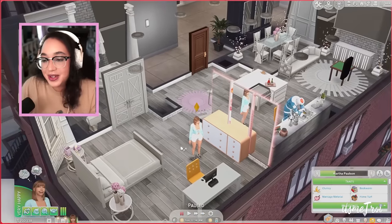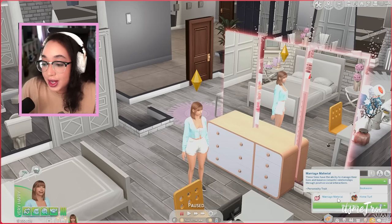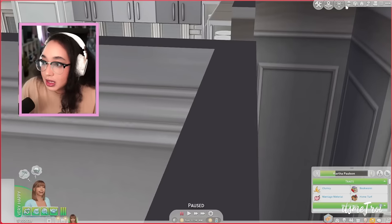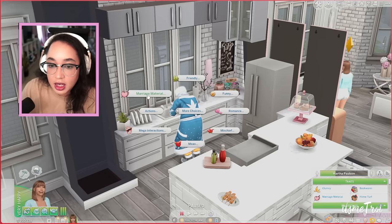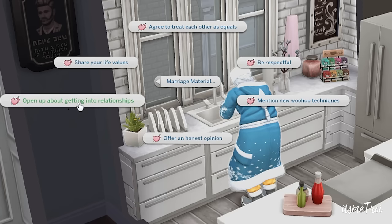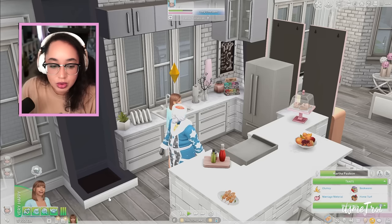The next mod is the Marriage Material trait from Wicked Pixel. These sims have the ability to manage their lives and balance their relationships through positive social interactions. The new pie menu includes: agree to treat each other as equals, be respectful, mention new woohoo techniques, offer an honest opinion, open up about getting into relationships, and share your life's values.